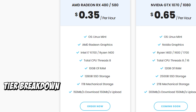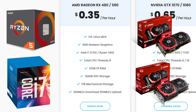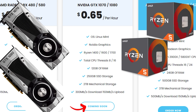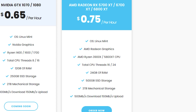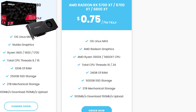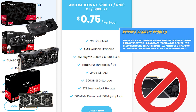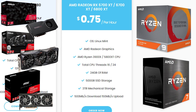They have a simple tier at $0.35 an hour featuring an AMD Radeon 480 or 580, 128GB solid state and a full terabyte of mechanical storage, 10GB of RAM, and a Ryzen 1400 or Intel i7-6700 processor with 8 CPU threads. Their respectable NVIDIA GTX 1070 or 1080 tier is $0.65 an hour, with a Ryzen 1400, 1600, or 1700 processor, 12GB of RAM, and double the storage of the previous tier. The best offering, however, is the $0.75 an hour AMD Radeon RX 5700, 6700, or 6800 XT tier — AMD's offerings comparable to NVIDIA's RTX 3000 series — with 24GB of RAM, 16–24 CPU threads, a Ryzen 3900X or 5800X CPU, and 3.5TB of storage, 500GB of that being solid state.